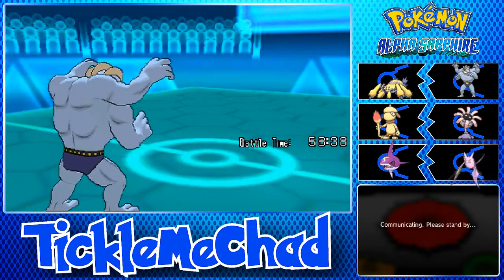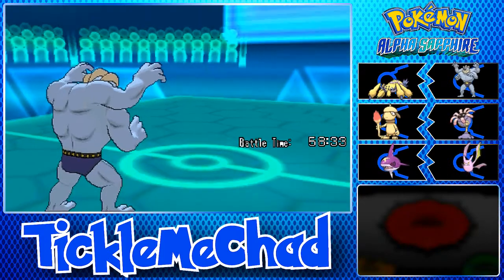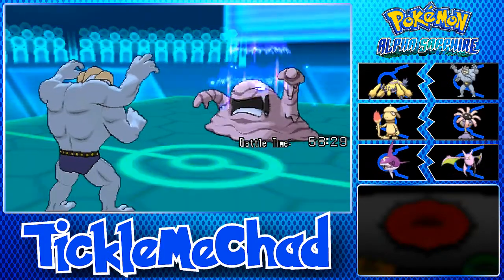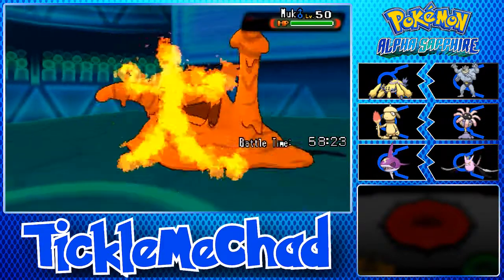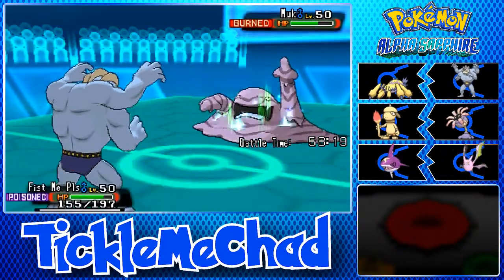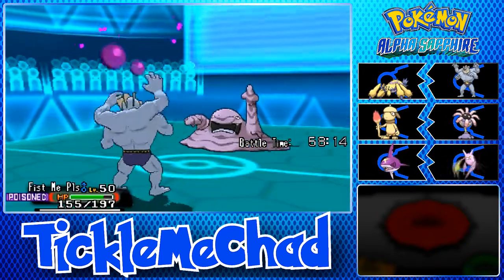He's going to Volt Switch out, so unfortunately we're not going to be able to kill off this Forretress. But what's he going to bring in? Maybe the Blaziken to get some Brave Bird... He actually goes out into Muk. I was going to say Brave Bird Blaziken, but he's going to get hit by a Fire Blast. I'm actually Choice Specs — that does a decent chunk, and we get the Burn, which is nice. That's going to cancel out his Black Sludge recovery, basically.